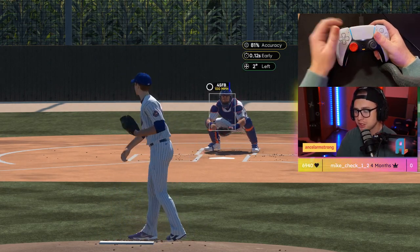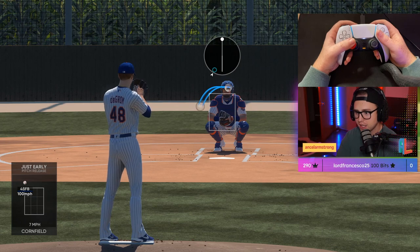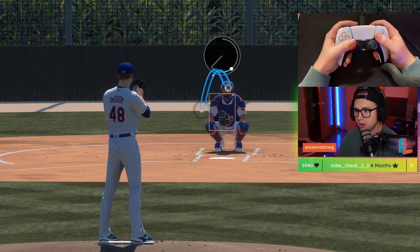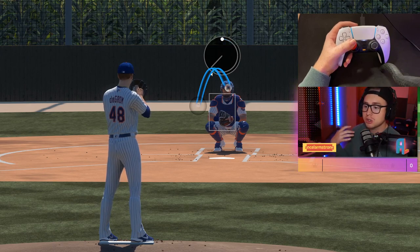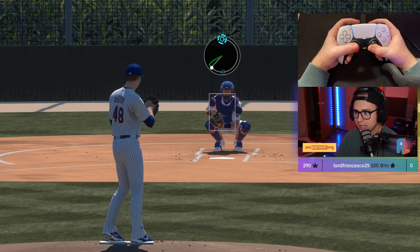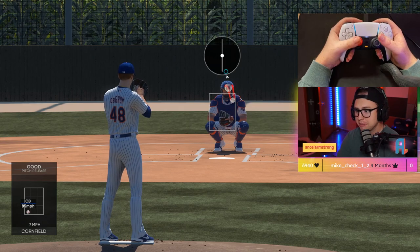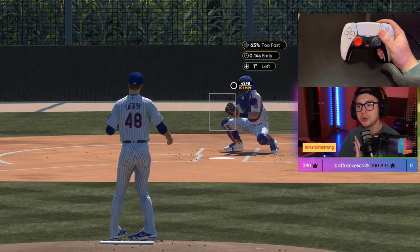Those shadow regions are different per pitch and per pitcher. With deGrom's fastball, that shadow is pretty small. His two-seamer is a little bit bigger. His curveball has an obviously really big region - a lot of room to miss. His individual pitch control on the curveball is not as good, so if you want to guarantee it's not a strike you've got to get it all the way down there and throw a perfect pitch. Keep the accuracy region in mind when positioning your pitches.